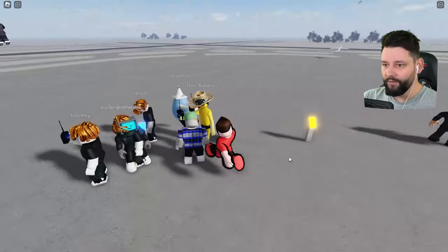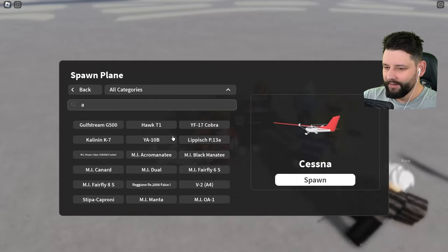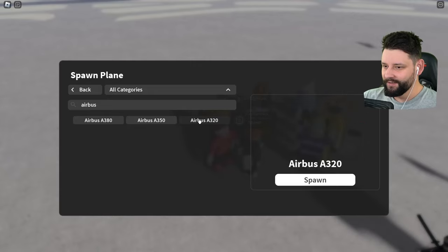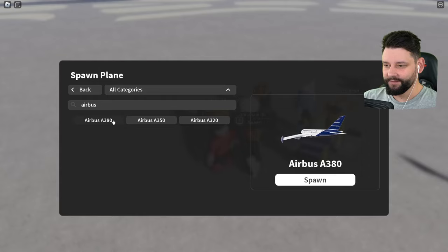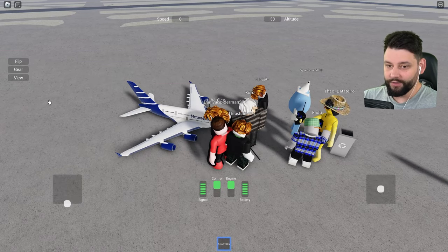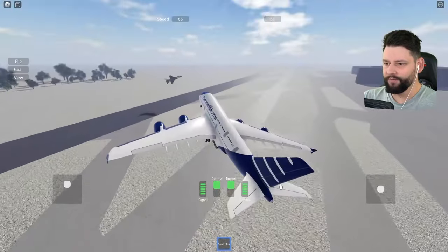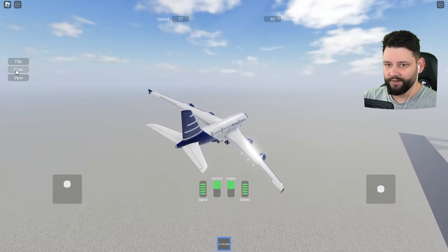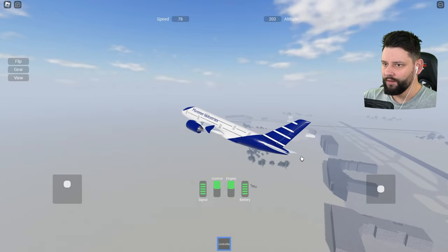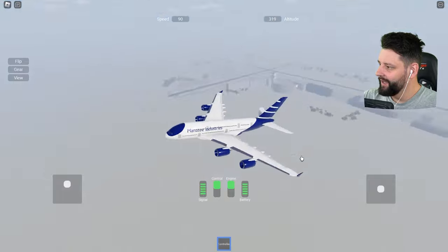I've had my fun, I've had my shenanigans, but I want to fly a real plane. Let me type in Airbus — we've got an A320, an A350, and an A380. I just love A380s, I'll pick it all day every day. Control, view — increase the speed and we're already taking off, boys! Get rid of the gear and now we're flying. The Manatee Industries A380!